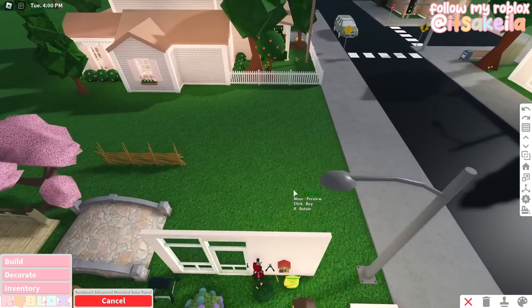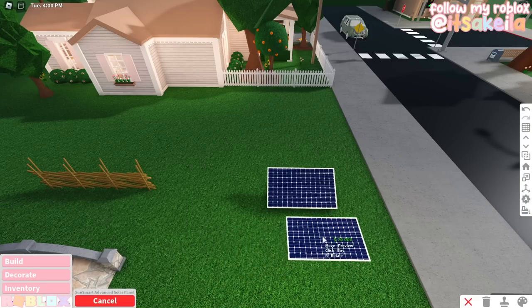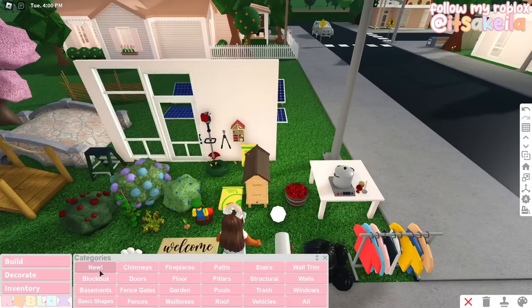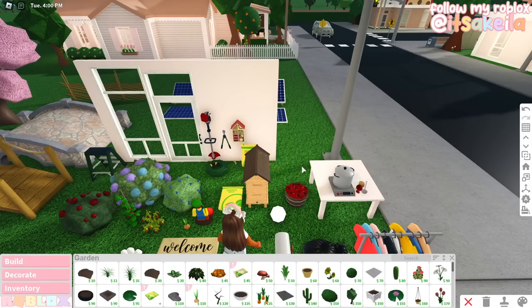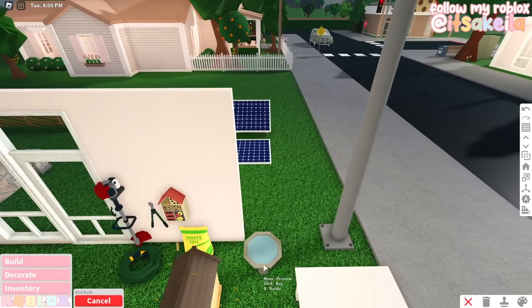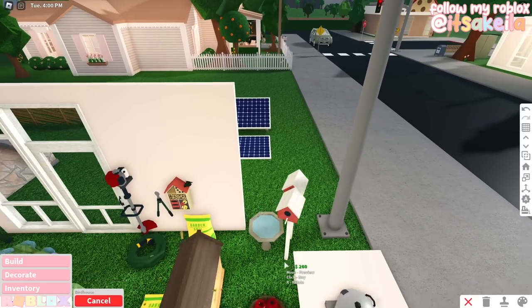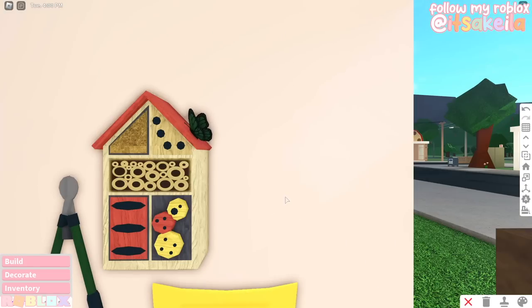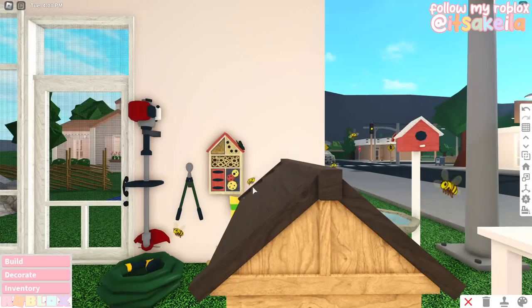We can put solar panels on the roof, but for now I'll put a couple on the ground to get a closer look — this one's the cheapest and this is the most expensive. Now let's check out the birds. We put down a bird bath and a bird house, and — wait — a butterfly! The butterfly is here, and it's flying around. This is so detailed!